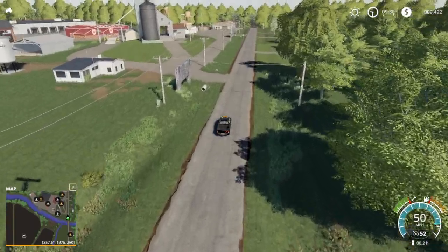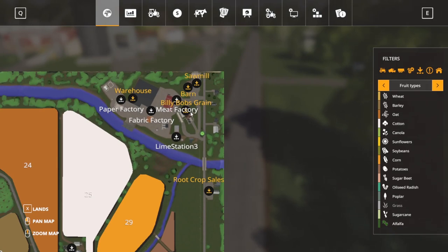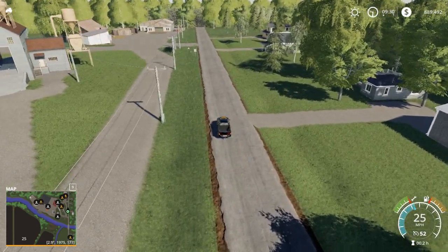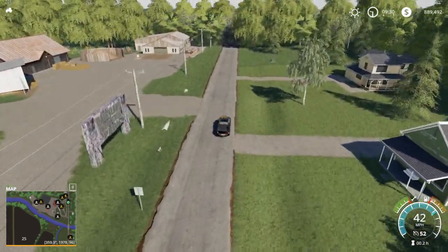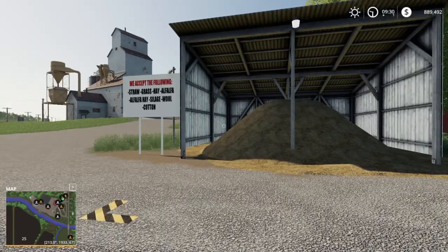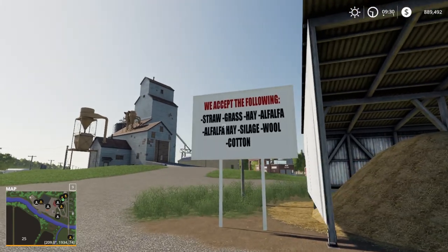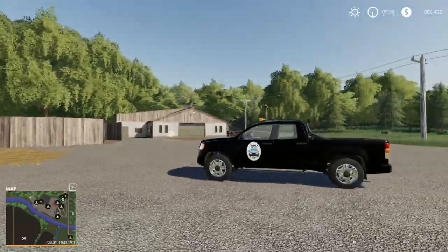This is just like a huge industrial park if you look at it. Let's take a look at some of the sell points up here first, and then we'll loop into the production. There are even some houses up here if you wanted. The barn sell point accepts: straw, grass, hay, alfalfa, alfalfa hay, silage, wool, and cotton. It looks like there's also a sawmill, which obviously is this sawmill here, where you can back up to sell wood chips.